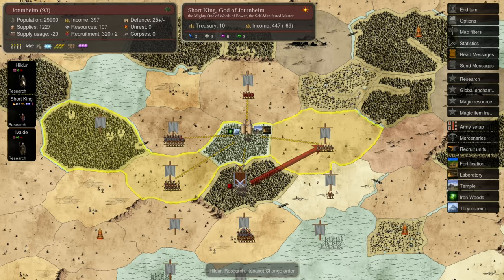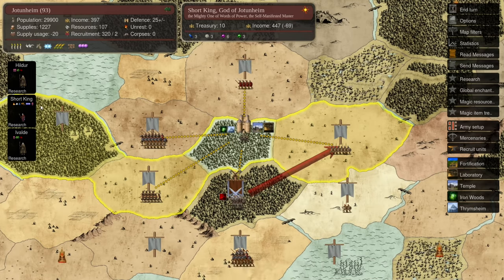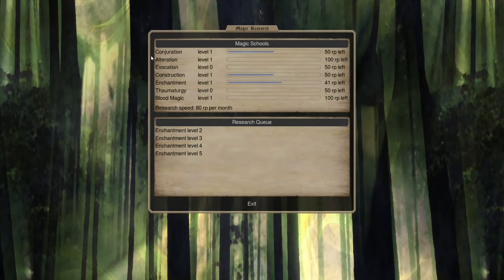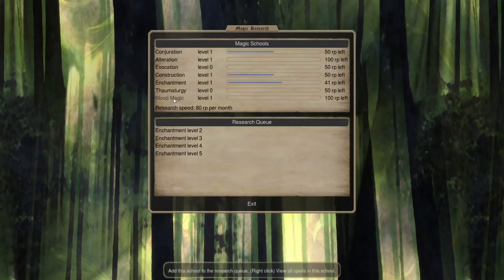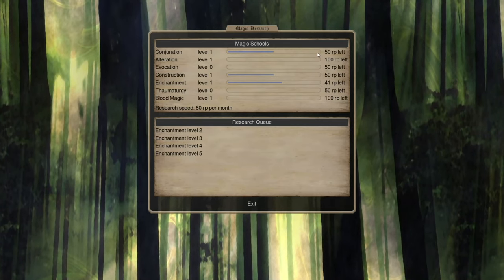We've taken a researcher pretender, which is a good time to talk about research. Anyone with magic paths can be set to research, generating research points per turn based on how many magic points they have across different paths. While the eight paths of magic dictate which spells a spellcaster personally has access to, research dictates what you have access to as a nation overall. Research is divided into different schools of magic, each containing elemental and sorcery paths except blood magic, which has its own dedicated tree.